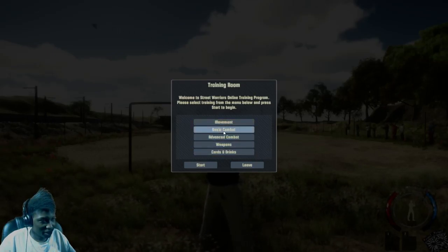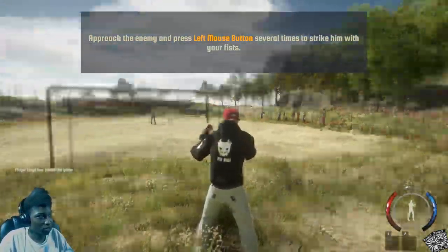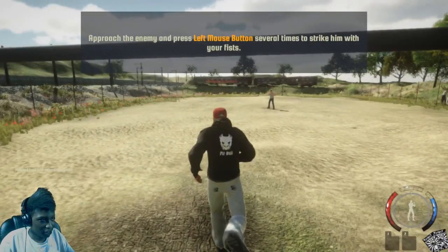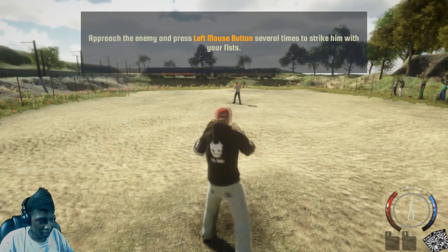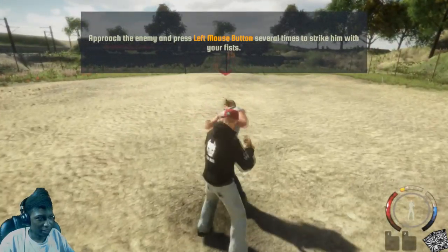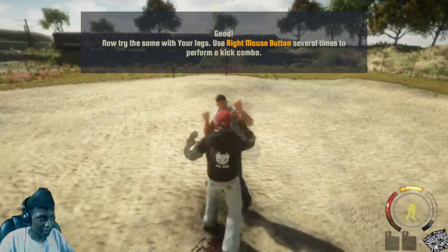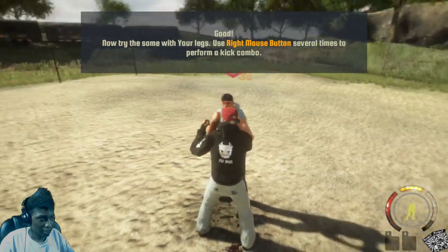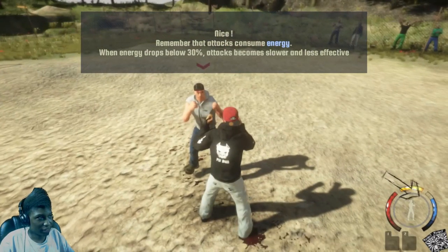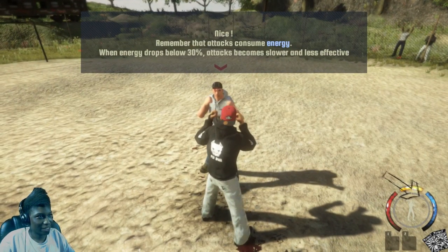Pretty sure we all know basic movement, so let's go to basic combat. It looks like you're fighting with your mouse — your left click is your kicks. You can jump with Space. It actually looks pretty simple so far, but you do have a stamina bar down here, so you've got to be careful and manage your attacks and not spam them.